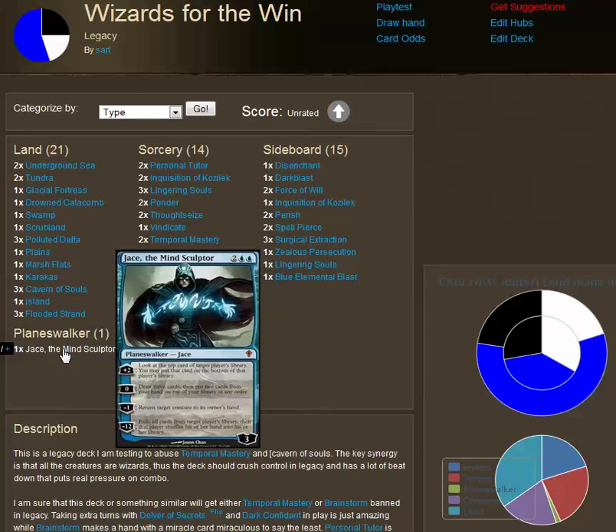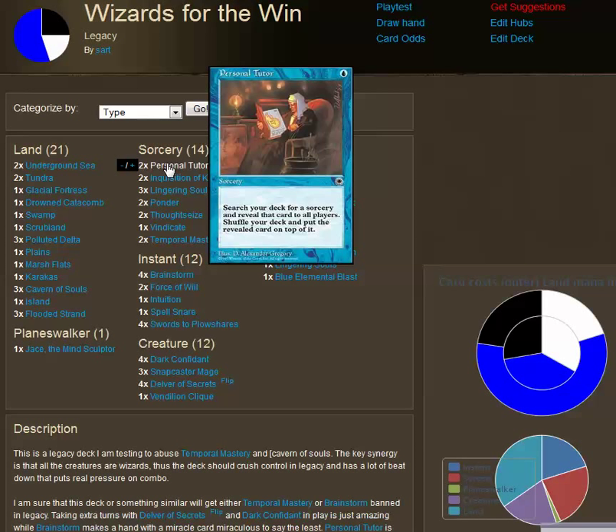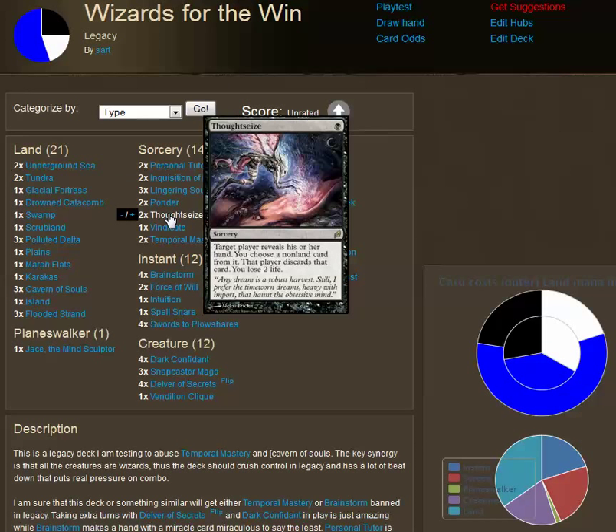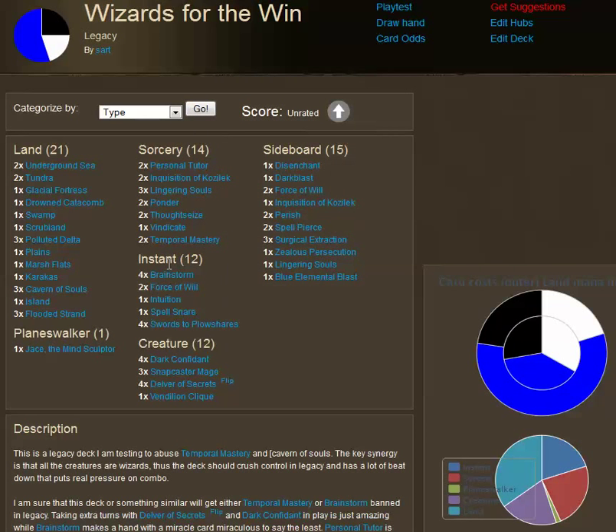I've got one Jace the Mind Sculptor and may be upping this to two — it's a nice win condition, works really well with Temporal Mastery, and is a nice late-game anti-control card. Personal Tutor is in here simply because it's broken with Temporal Mastery; in and of itself it is not the best card. I've also got hand disruption in the main deck — Inquisition of Kozilek and Thoughtseize, both giving me an opportunity to look at my opponent's hand, remove something, and break down combo strategies.